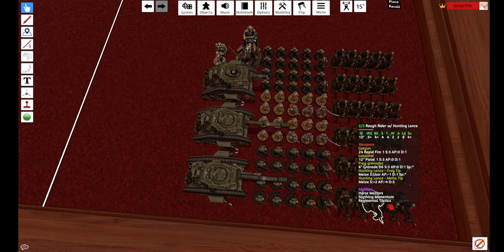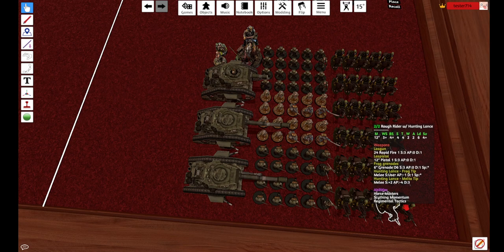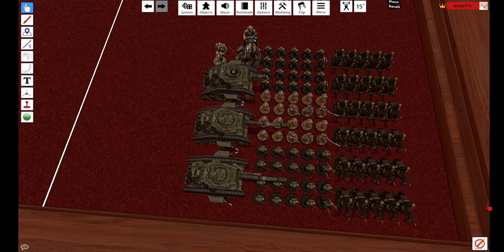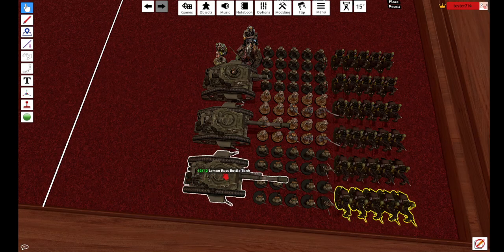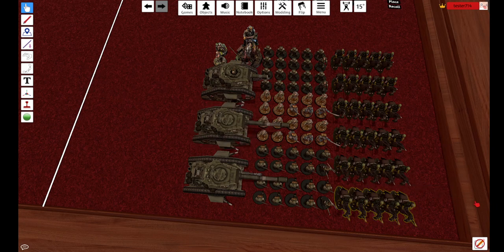I have three 10-man squads of Attilan Rough Riders. They have the Hunting Lance with Frag and Melta tip. These dudes are so good — they trade up way too well. They're squishy, but a five-man squad can just instantly trade up easily. It can kill a Leman Russ Tank Commander easily. It's stupid. They get double to triple or more of their value.